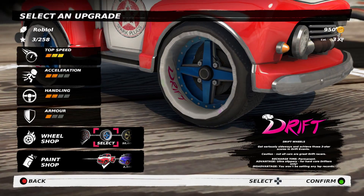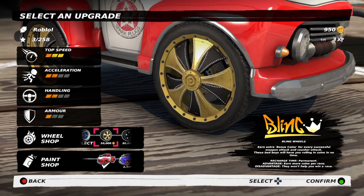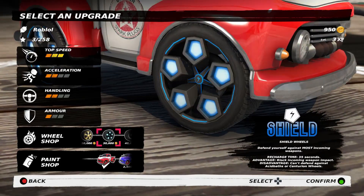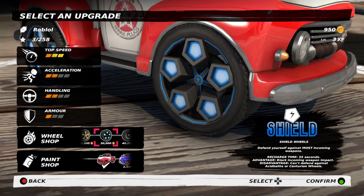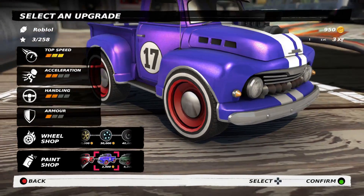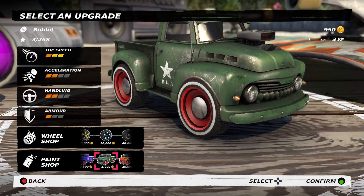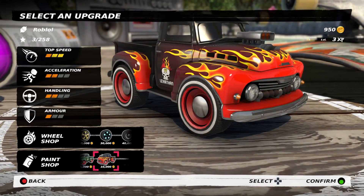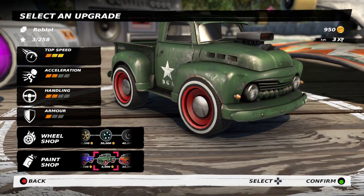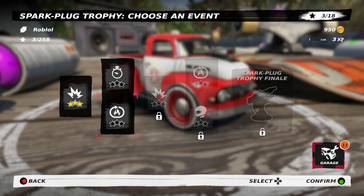Drift wheels allow us to get more drift. Bling wheels earn extra bonus coins. Shield wheels defend yourself against most incoming weapons. There are a whole bunch of wheel choices. We've got car color choices as well. Oh, look at that military look — I need 5,000 coins for that! I need 5,000 coins. That military look is just for me. Oh, I shouldn't have upgraded already.